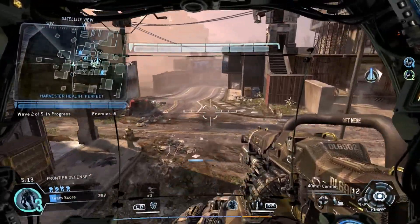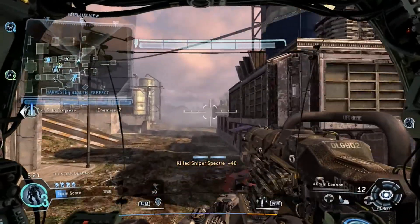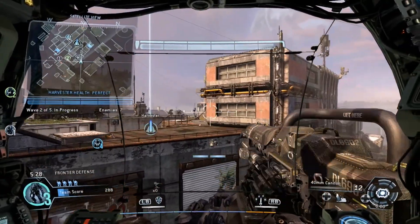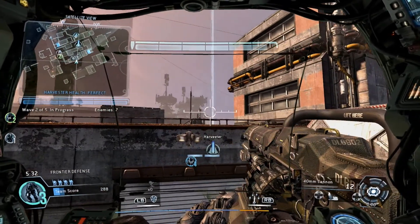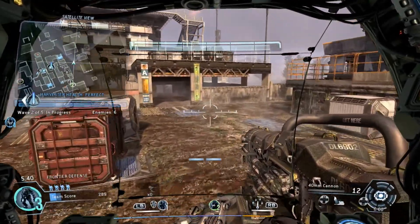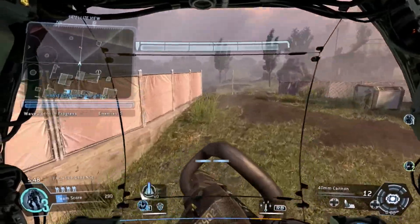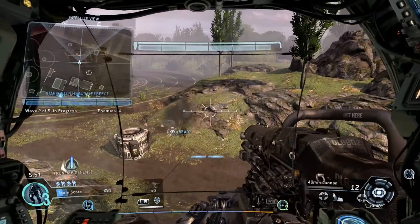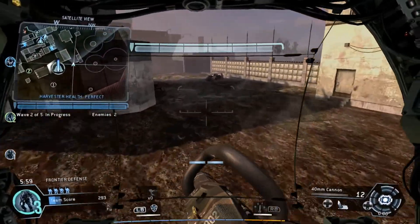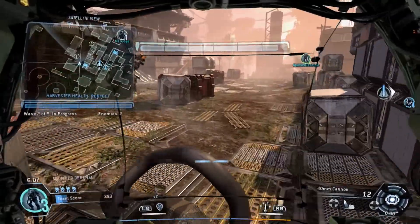I discovered that if you have spare Fast Learner burn cards, equip them — it'll be great for leveling up. Next time I regenerate, I'm going to save a few Fast Learners for this mode. The Fast Learner burn card gives double XP for everything, including challenges. So if you get a 5,000-point challenge, you actually get 10,000 points, and that starts adding up quickly.